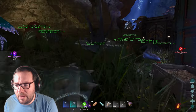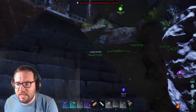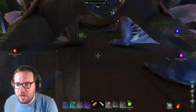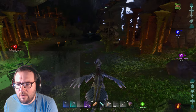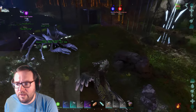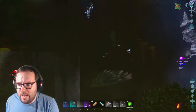Oh yeah, let's find the rock drake - I think I know where it is. We need to get back to the blue zone. I'm going to save the game just in case it crashes, and then we're going to take the rock drake out. We got the shield, we got the weight. We should probably bring ghillie armor at some point.